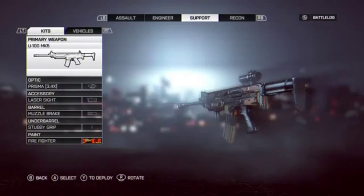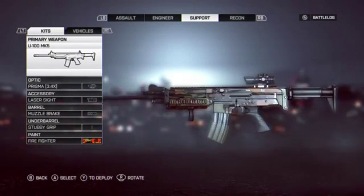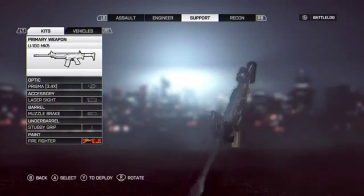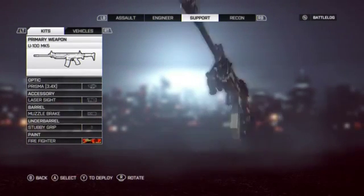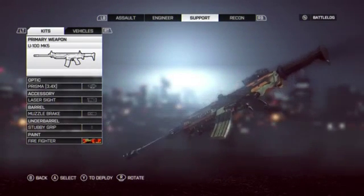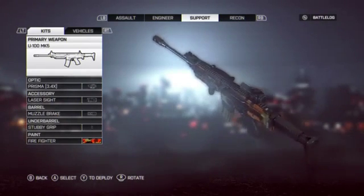Alright, hello everybody, it's Redmare Game here coming at you with another Battlefield 4 weapon review. Today we're going to be reviewing the very first unlock that you get for the Support class, which is the U100 Mark 5. We're going to be taking this in the test range for the first few clips and then taking it online — first Conquest and then Team Deathmatch. So let's get into it.